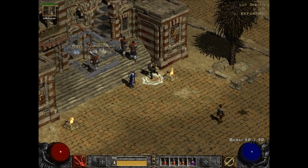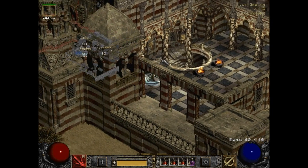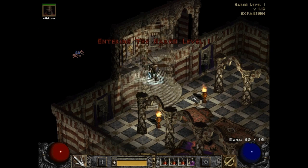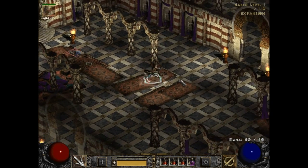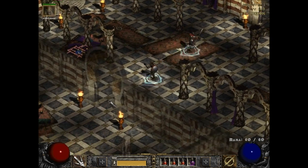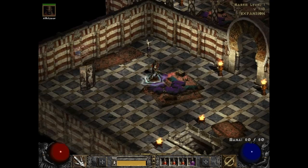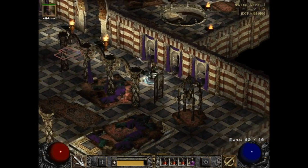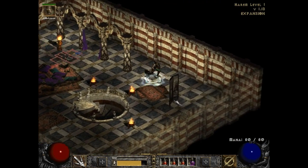Jared is letting us into the palace, so let's go ahead and go to the harem. Oh, this is going to be awesome! Where are the women? What kind of harem is this? This is an awful harem. There's no women anywhere. What kind of harem are you running, Jared? There's nothing here really.